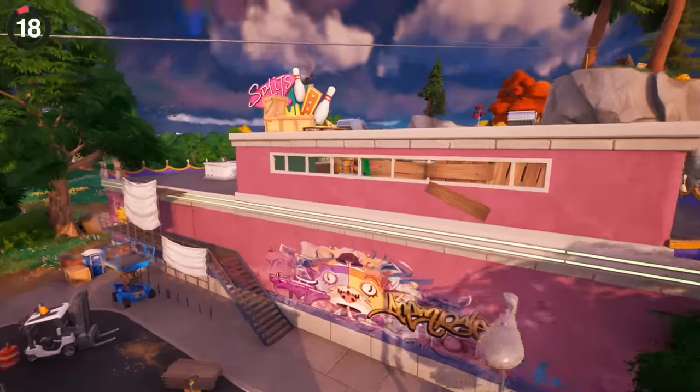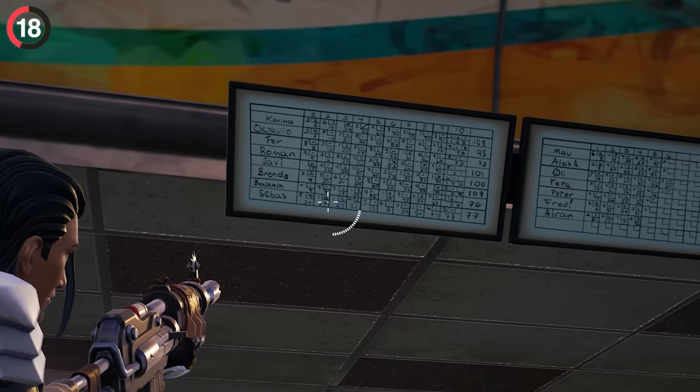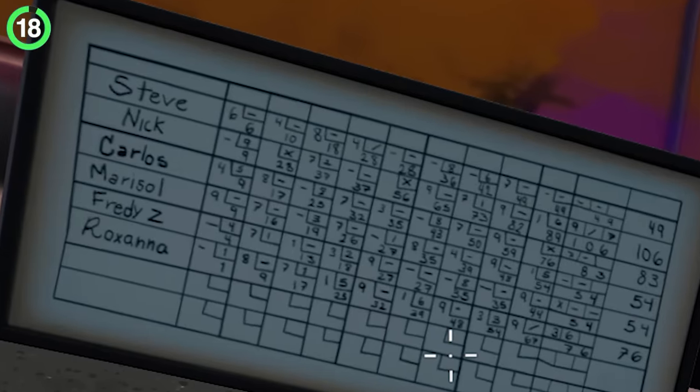One of the shortest-lived details was only around for a season. At Fawlty Splits, you can find the old bowling scoreboard from the last people that played. But these aren't any ordinary names — they're actually all Fortnite devs that put themselves there as an Easter egg.